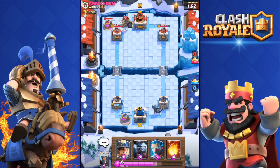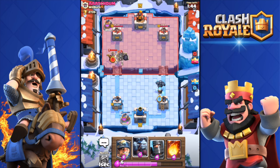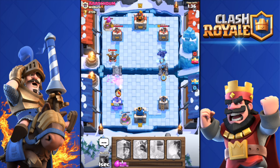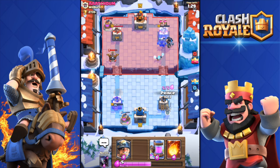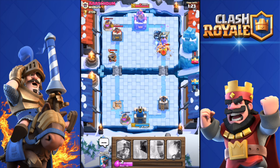He deployed a Giant Skeleton, so I'm going to throw in a wizard behind my Pekka. He has an Executioner - holy shit, why would someone use an Executioner? Did they buff it with the balance changes? That Giant Skeleton actually managed to throw its bomb at my tower, but it's fine. As you can see I have a huge push with the Pekka, double Prince, and Ice Wizard. That stupid Executioner is taking out my Ice Wizard. One to one, 15 seconds until double elixir - let's go!